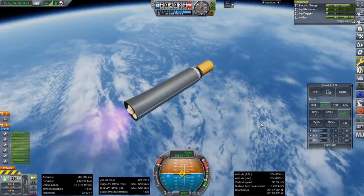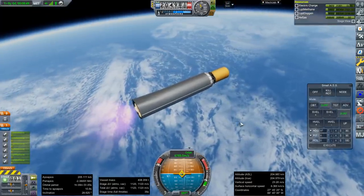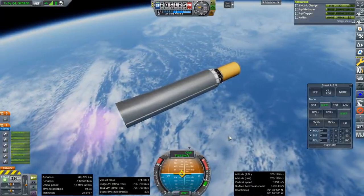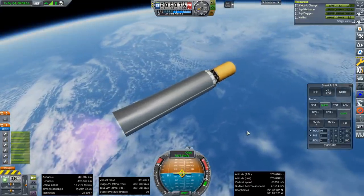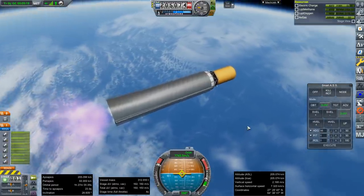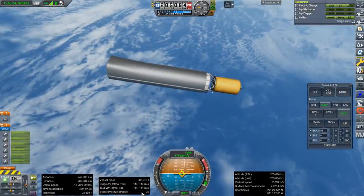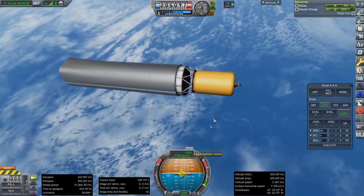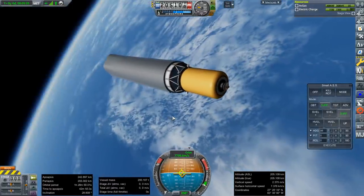Going for payload fairing separation — I want to be conservative about it and only release them in space, just in case they were heavy enough to collide with the body. We have flattened out and I think we've got enough — might have been able to carry just a little bit more, but it would have been an even slower ascent from the launch pad. Better to keep some buffer. 242 by 205, 114 meters per second left. The payload is 200.1 tons — so there you have it.